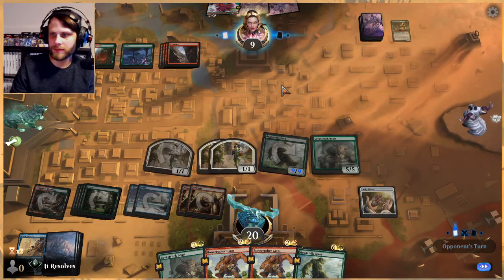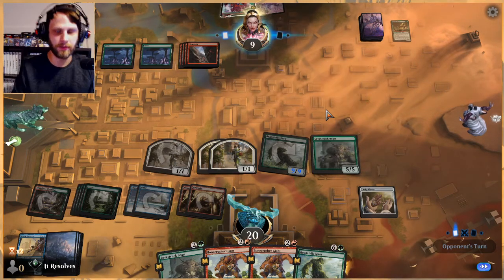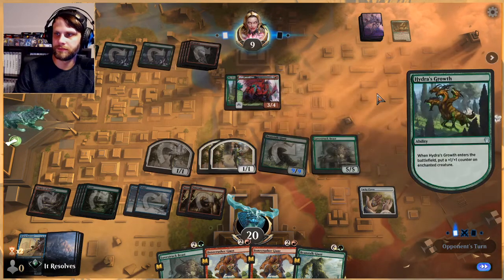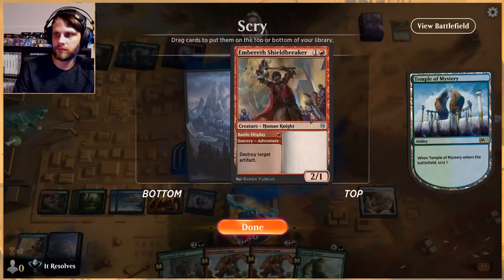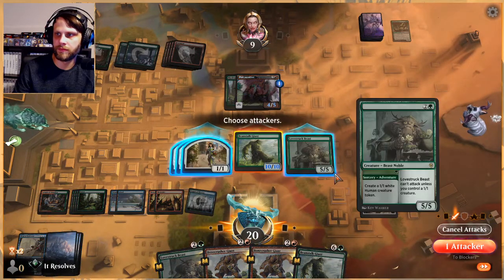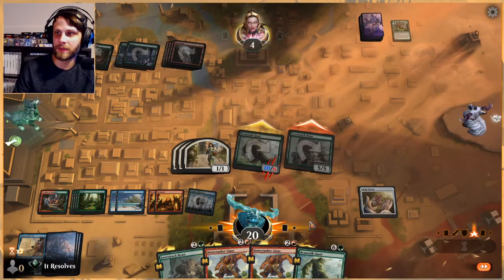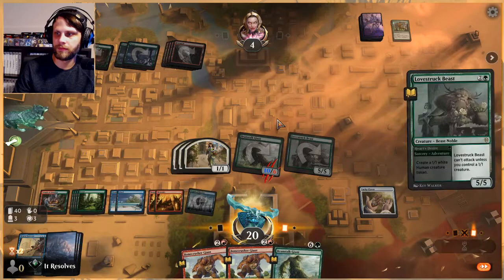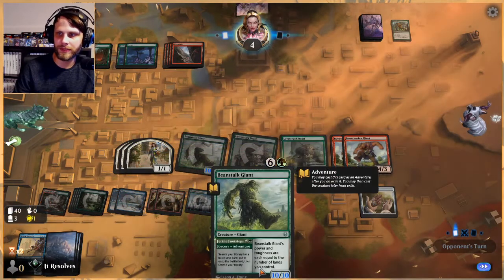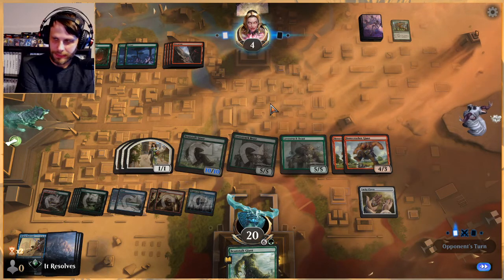I'm hoping that in the second video, if the frame rate isn't quite so bad, you guys can see a much cleaner game. I'm actually happy to attack with both because they have to block one of them. We could have attacked with everything and gotten them down to one. I'm going to do this — that way no matter what we still have the Beanstalk Giant back, which is obviously a huge threat. I think we pretty much have this, but you never know.